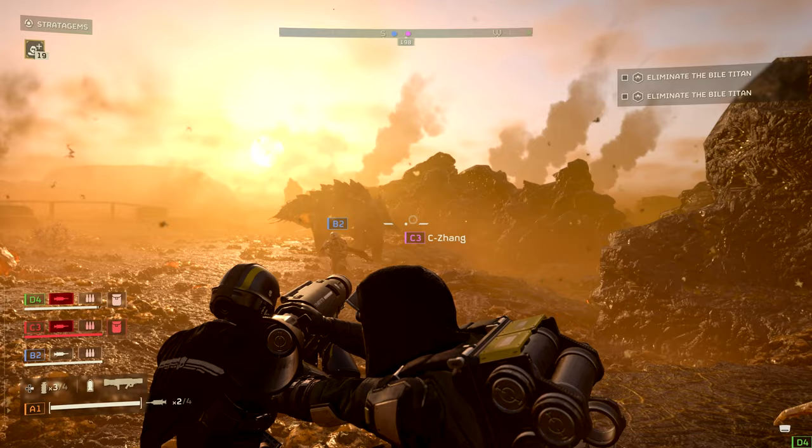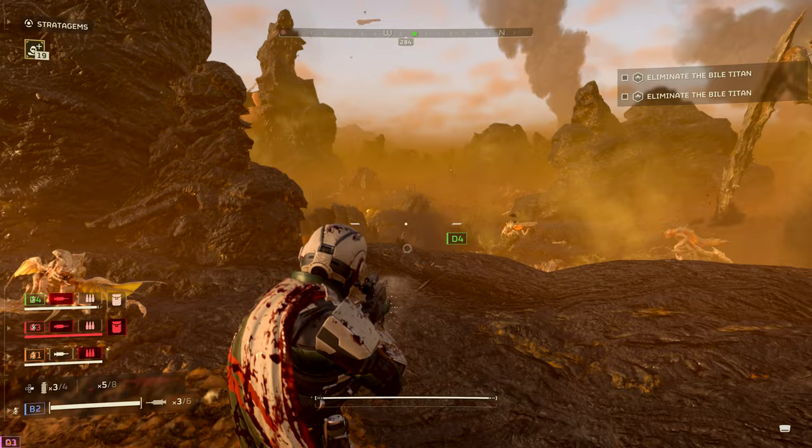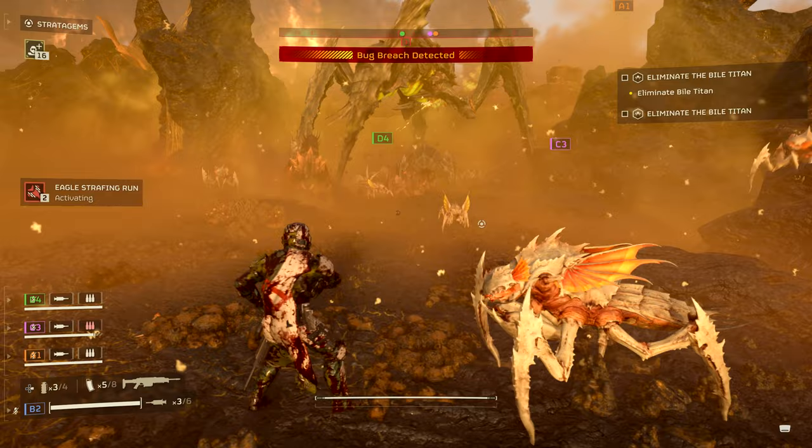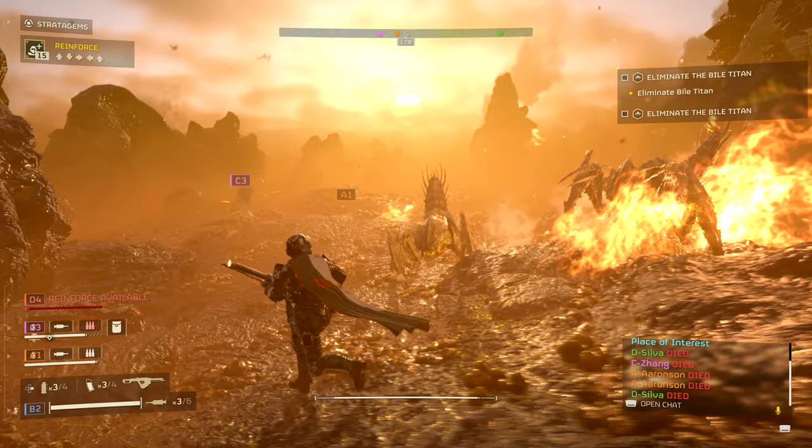We take out the Bile Titan with recoilers. I'm gonna clean out the crowd a little bit — there are a lot of them coming. My guard dog is taking care of the little ones. I'm throwing out the strafing run to try to take out the small guys. Oh no, you killed me!